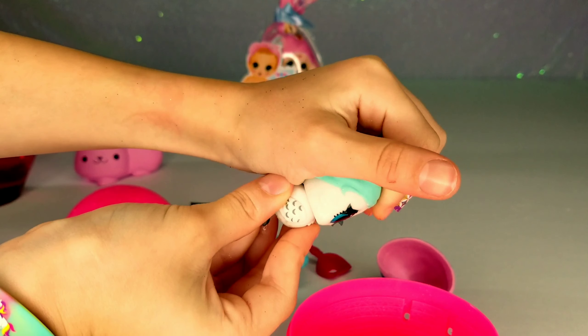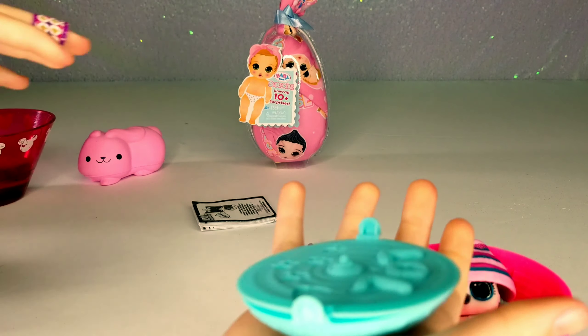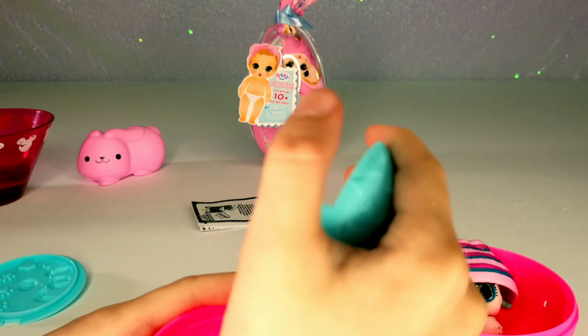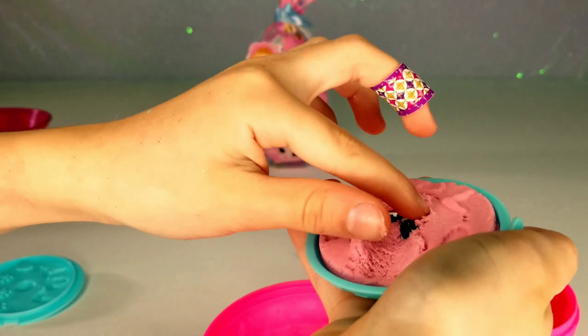Very cool — this is a blue little santa shape, it's pink sand already. I'm gonna go get something to put it in. I think you're supposed to dig with the little pooper scooper. She has ice skating things!